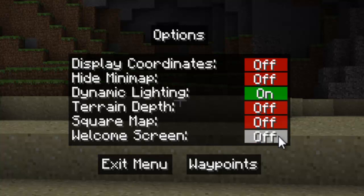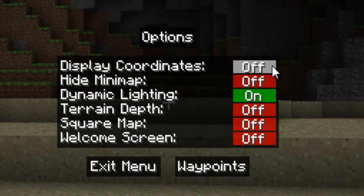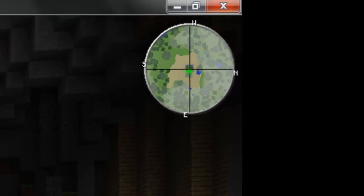And right here you have a number of options. Display Coordinates — now you see right here, it displayed the coordinates of my exact position. You can hide the minimap; as you see, it's gone. The terrain depth shows how far underground you are.